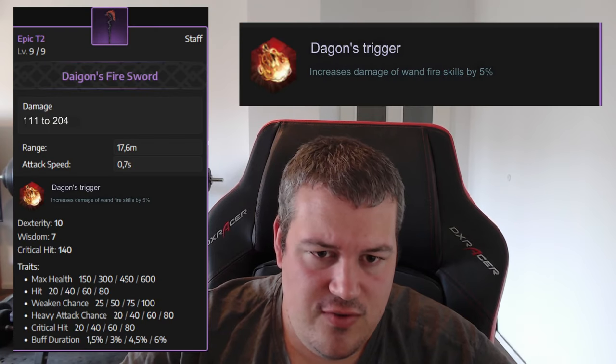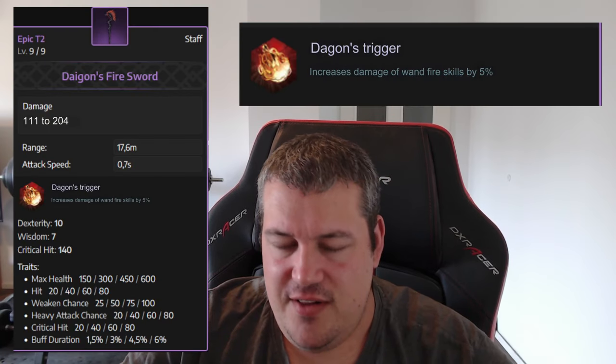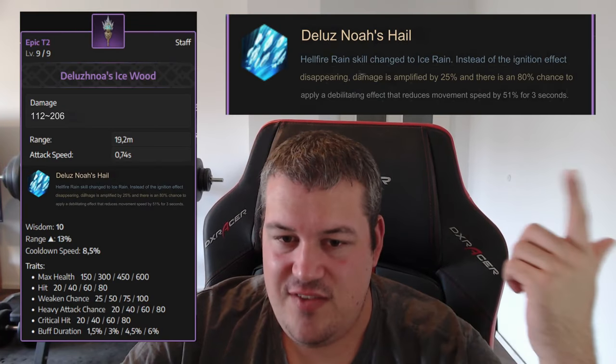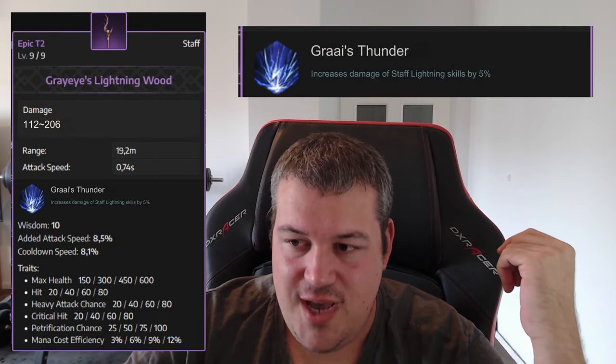Moving to staves, I think they probably have the most underwhelming effects of all the new weapons. The Dagan's Fire — oddly called a sword — only increases fire skills by 5%, which sounds boring even if it stacks well. The Loosen of Ice Wood changes Hellfire Rain into an Ice Rain, now reducing movement speed with damage increased by 25% — fairly nice for a staff-wand support build. The Gray Eye does the same thing but for lightning.